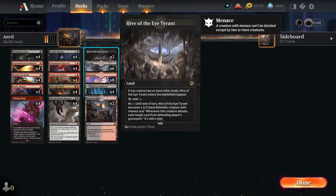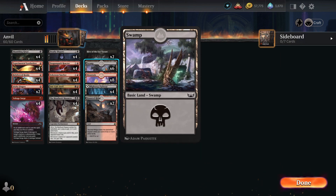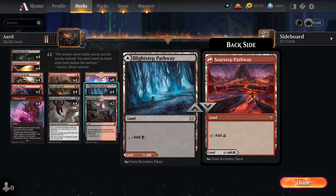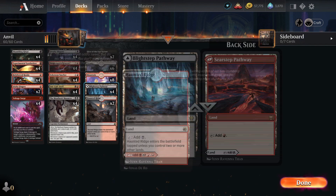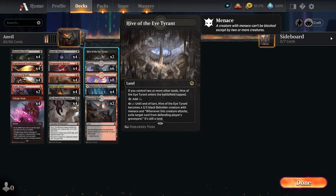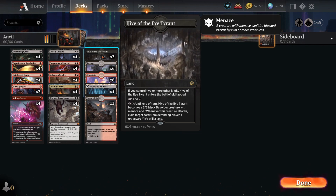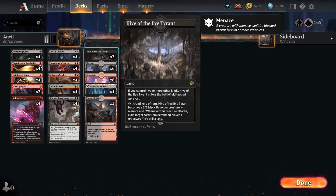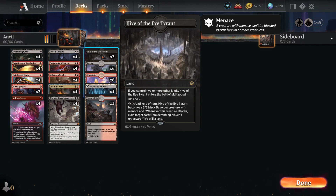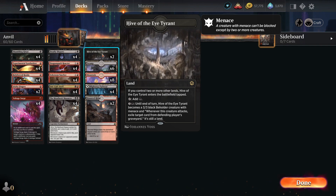There are a few rare lands in here which I found in my collection that are very helpful. The Pathways, of course, as we don't really care about Mountain or Swamp synergy — we just go for the Pathway to be very flexible. The Haunted Ridge can be very helpful; I have two copies of it, so I added those. And the Hive of the Eye Tyrant is also very helpful — if we get board wiped and have no gas in hand, the Hive Tyrant can jump in and does a very good job.